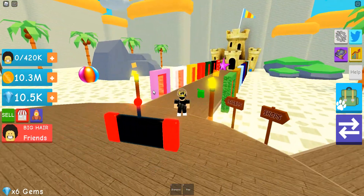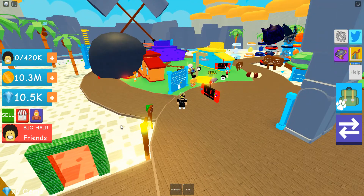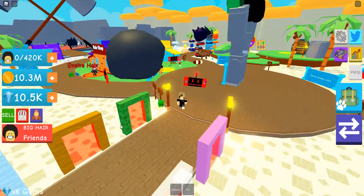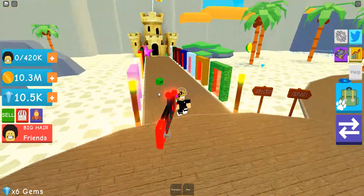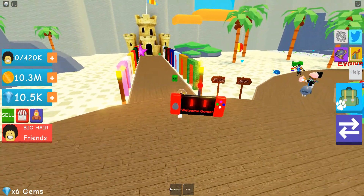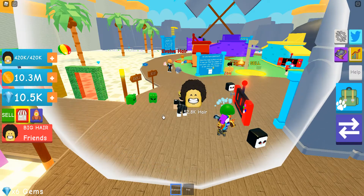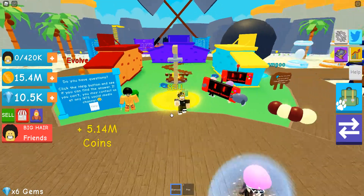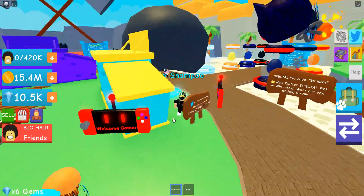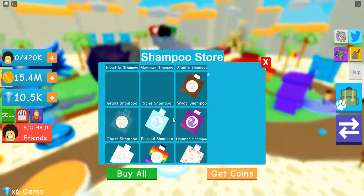I'm going to go evolve my hair. Oh, that's way better because now I jump higher. I only can see your hair now — so it's easier. How do you get gems? You just run over them. There's gems around the map.